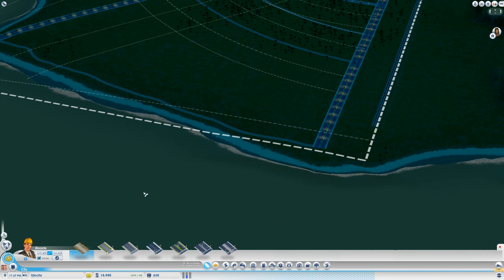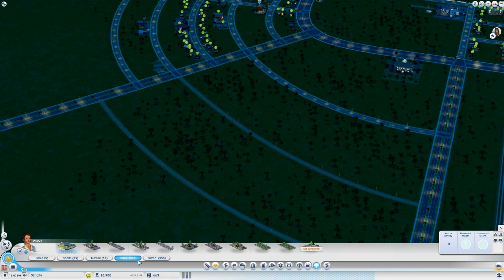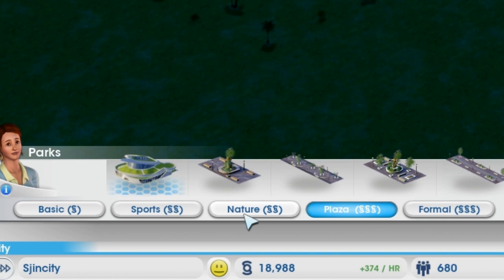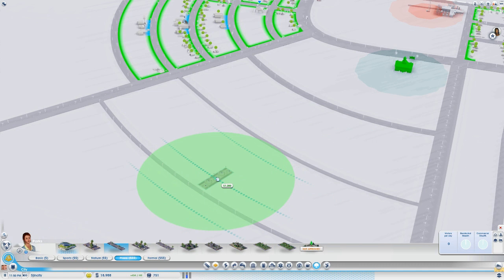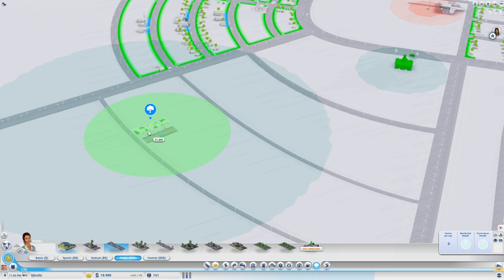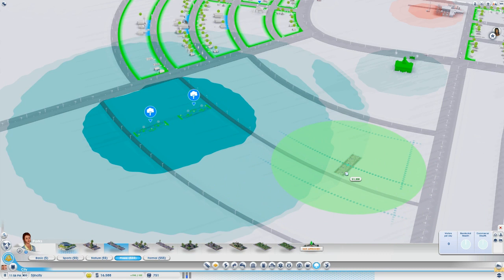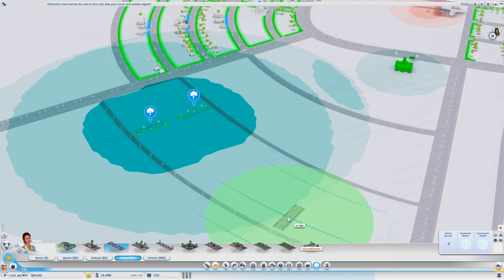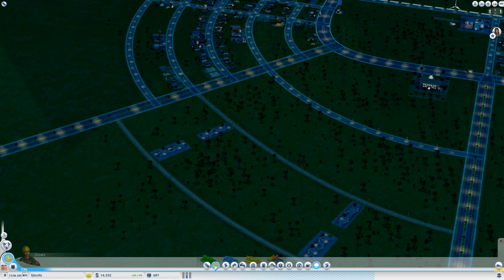To get high-value housing you need to put down a lot of parks to make an area high value, make it a good area to live. Let's look at the plazas - these are indicated by simoleon signs: two means medium wealth, one means low wealth, and three means high wealth. We can put down some of these walkways, a double walkway maybe, and one on the opposite side. This is going to be a nice high-wealth, high-value housing area. Lots of nice areas for these guys to live.